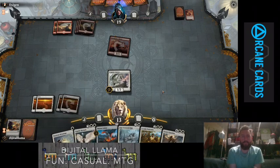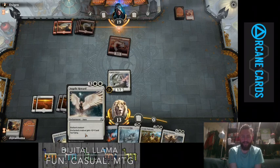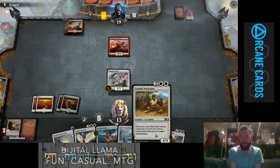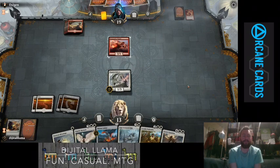We'll hold Pegasus Courser back to chump block and trade with the Pilgrim — that's actually a tactical advantage, so let's pass the turn. Then we can start getting off the ground a bit. We've got Warleader, Starcrown Stag, quite a few expensive spells in here. Angelic Rewards — quite a big payoff if we can get that onto the Warleader, a 7/5 for two packs. That would be awesome.